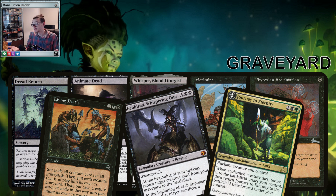Living Death could be another win condition if you want — you could really stack into the self-mill plan and, I don't know, around turn 7 or turn 8, have a majority of your deck in your graveyard, then cast it and away you go — try and find a win that way.